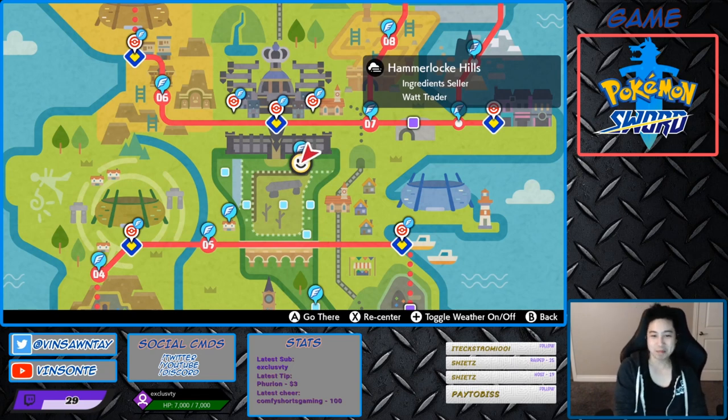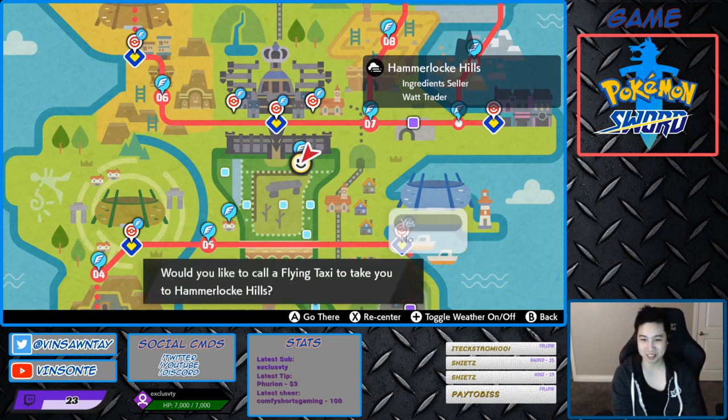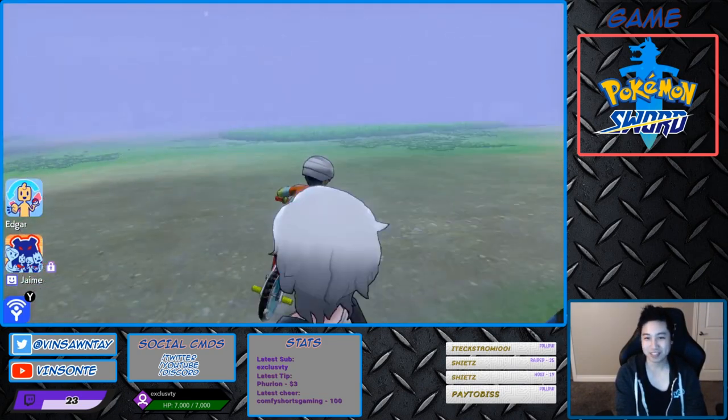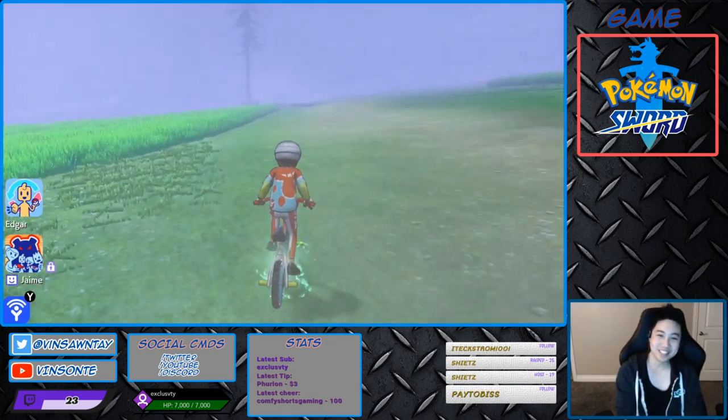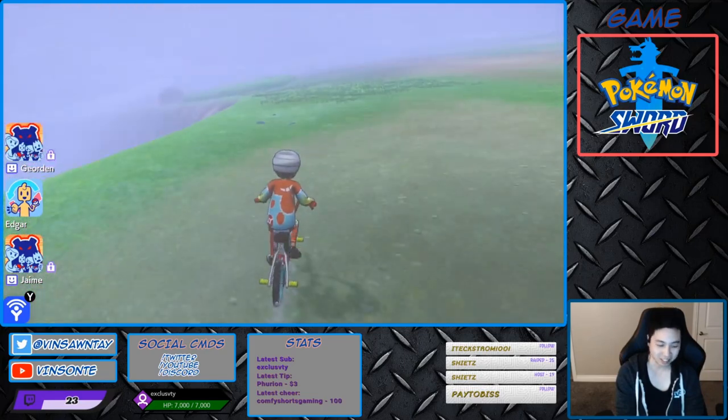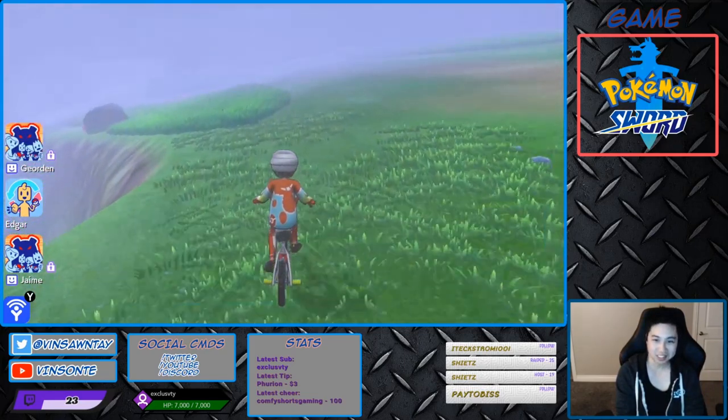It spawns pretty much the same den as Gigantamax Grimmsnarr. So we're gonna go to Hammerlock Hills and then we're just gonna go all the way around and go to that den. It's super foggy right now, so we're gonna go this way. Make our way around — there's a long way to the middle.